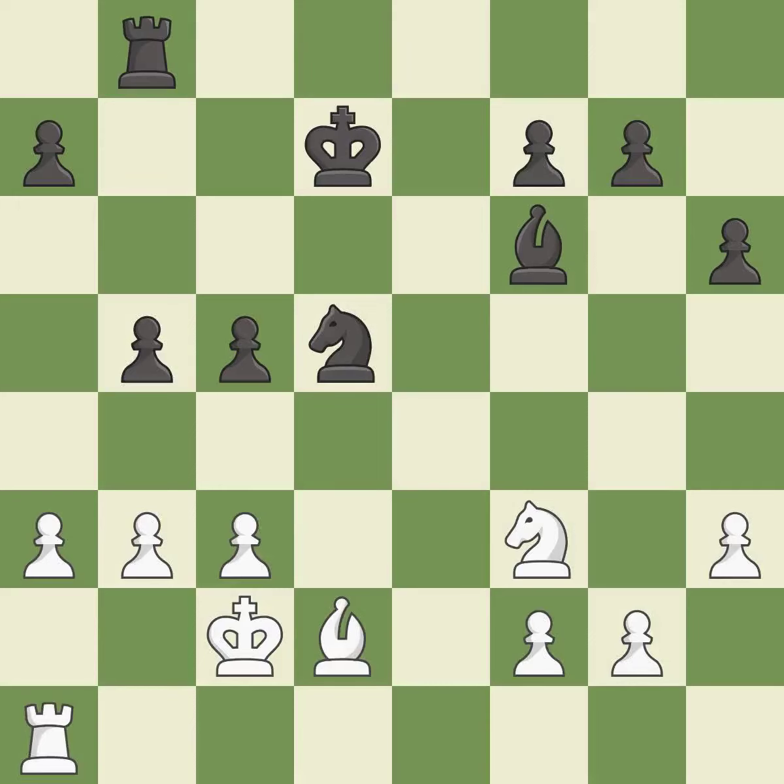Takes back. This threatens to take an open file with a rook — it is excellent. This threatens to reveal an attack on a pawn — it is excellent. This permits the opponent to reveal an attack on a pawn — it is a mistake. This reveals an attack on a pawn; this is the only move that works.